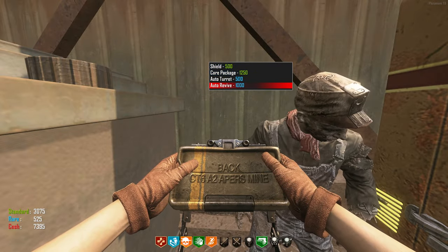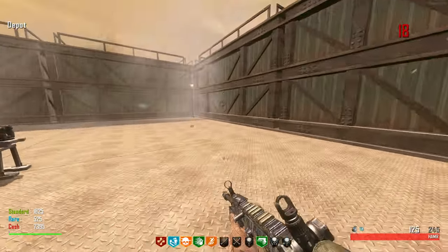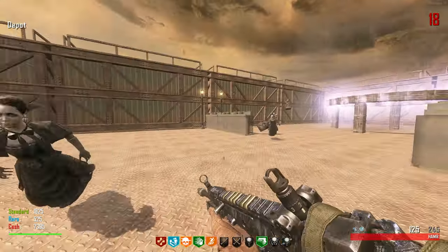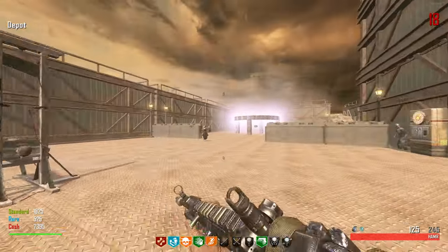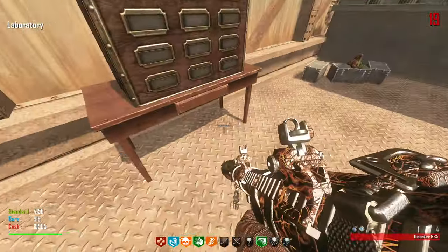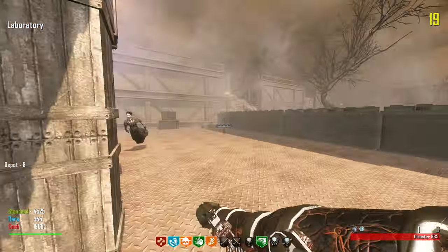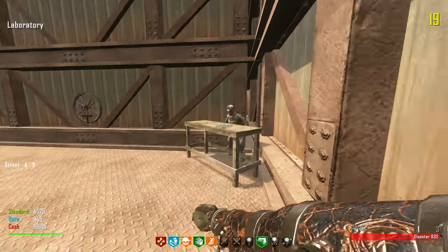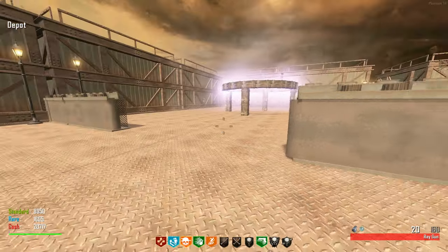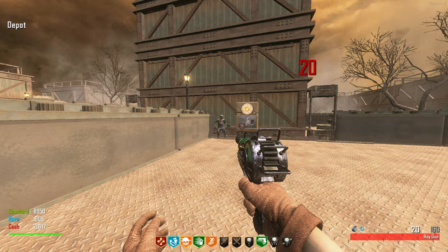All you have to do is click the tactical button — the button you throw monkeys with. Where is my care package? I just bought one and I don't know where it is. I don't know what we're supposed to do right here. It feels like we should be doing something but we can't interact with anything. Oh my gosh — we got the Ray Gun finally and it looks sick with that camo!